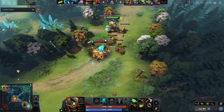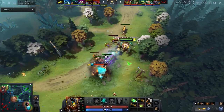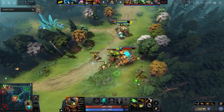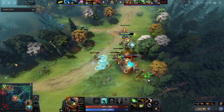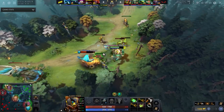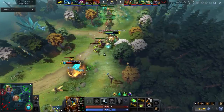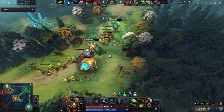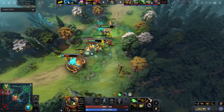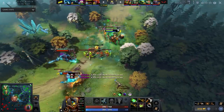Elder Titan in the laning stage lacks a few key things. The hero is not inherently tanky — it's a two armor hero to start, not great for a melee hero. It gains armor from Astral Spirit but that's only a 10 second duration on a relatively long cooldown. Elder Titan also gets kited — he has no inherent stun. He has Stomp but it's not a guaranteed stun; you're probably going to miss it without an additional stun or slow unless the enemy hero is really slow.